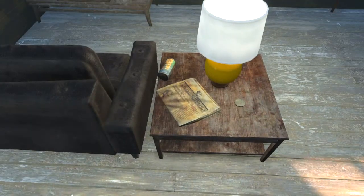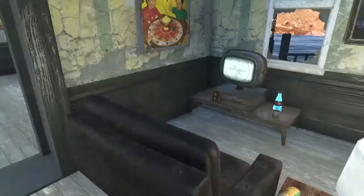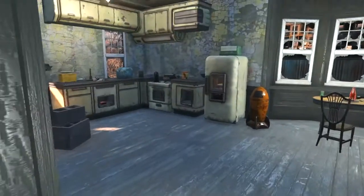Over here there's a nice little cup ready, my Nuka-World Quantum, a TV, a couch, a newspaper to read, some chips, and a subway token.